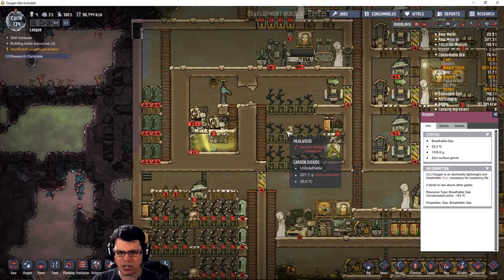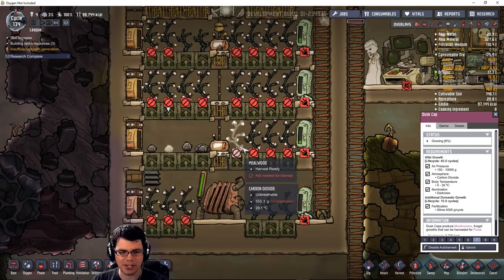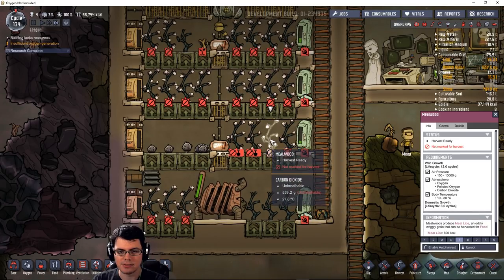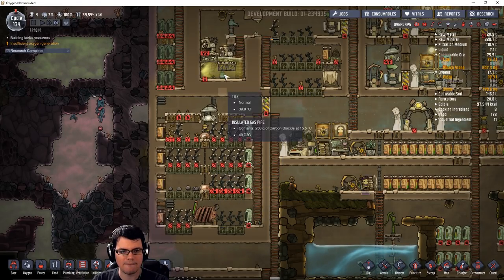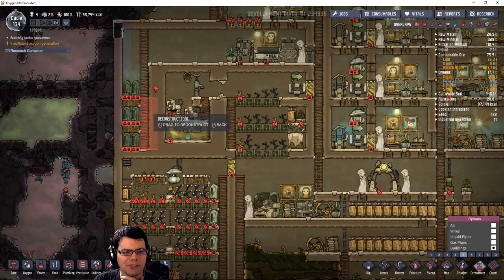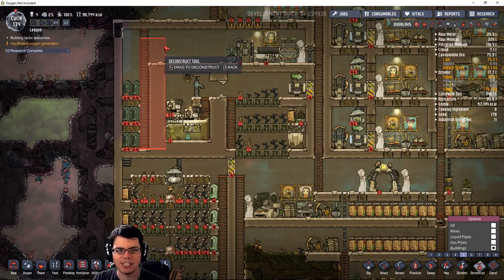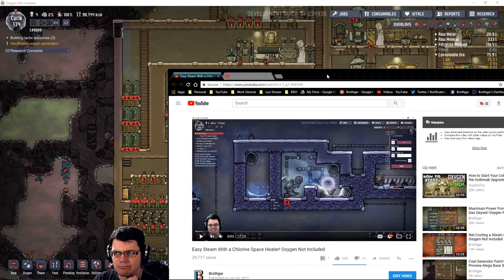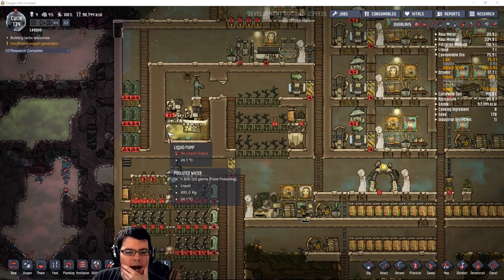This area over here is kind of in question now that I have a source of food. I got all these dust caps down here, which means I should just uproot these guys and get rid of those. Polluted water — right here. Let me plan this out and see just how much space I really need before I go and deconstruct everything. Eight tiles wide in order to build this — that could actually fit right down in here.